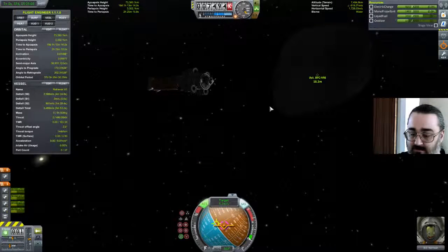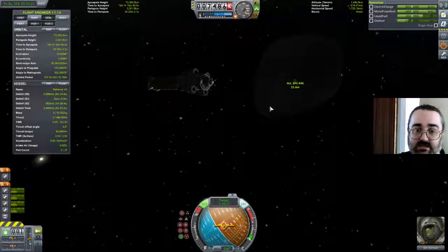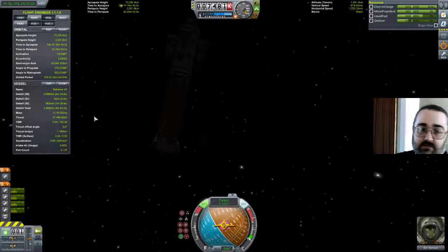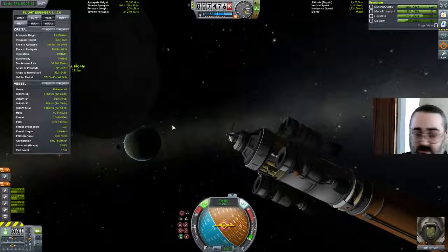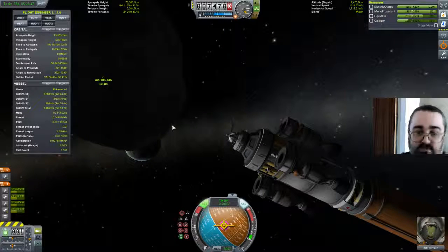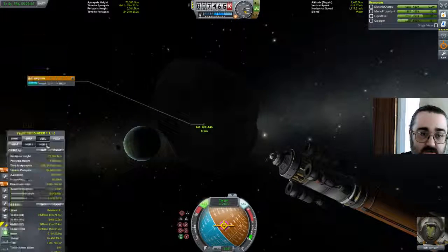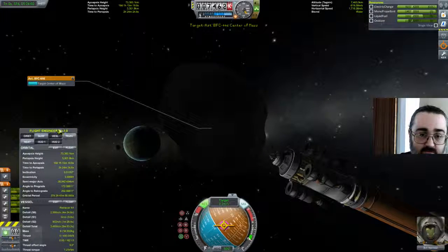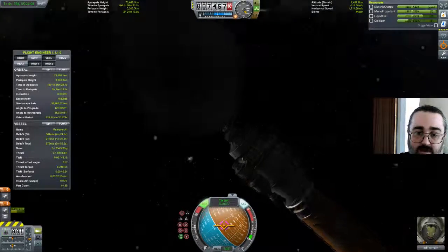I'm going to retract the panels just in case — I think we're still reasonably likely to break them. That space rock is basically completely dark. What I'm actually doing is using the RCS translation keys to place the prograde marker directly over the target marker, so I'm now heading towards it at 0.2 meters per second. Pretty much heading exactly towards the center of it. And there we are — we now have capture.